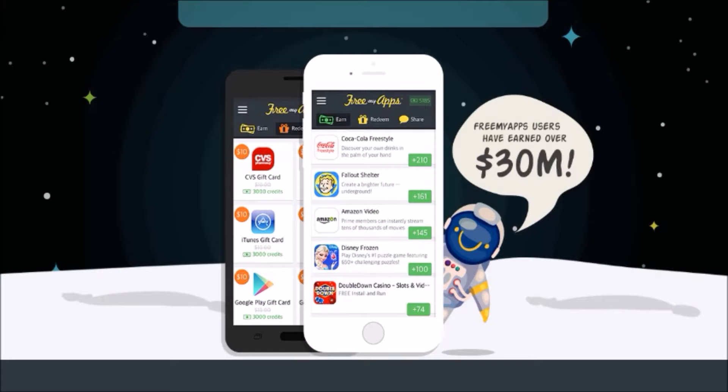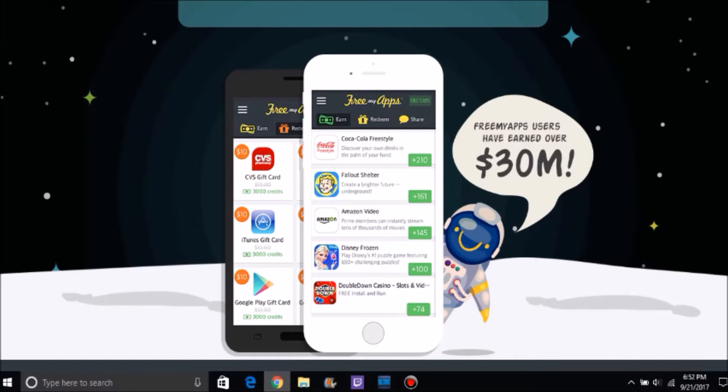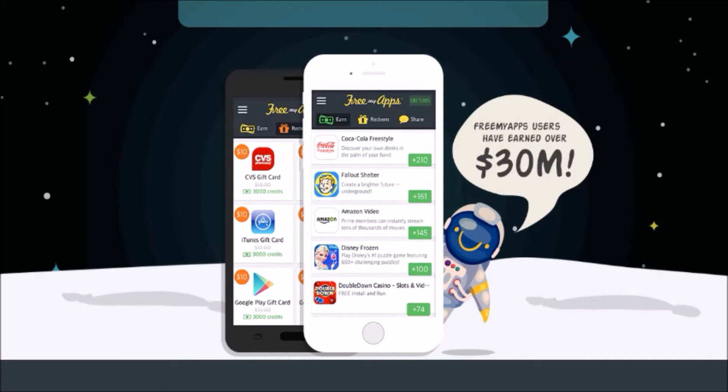As you can see in the background, a Google Play gift card is worth 3,000 credits and it's a $10 gift card. You can also get iTunes, CVS, COD points, and Microsoft points — though I don't think it's called Microsoft points anymore. Remember, this is updated for 2017, as of September 21st, 2017.